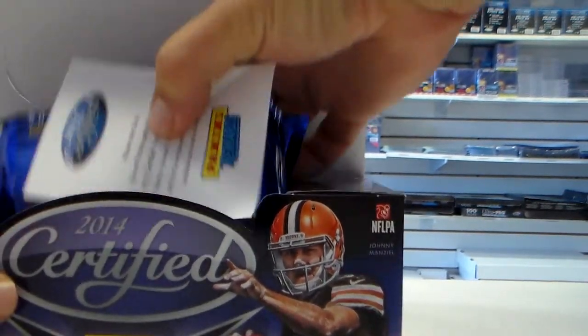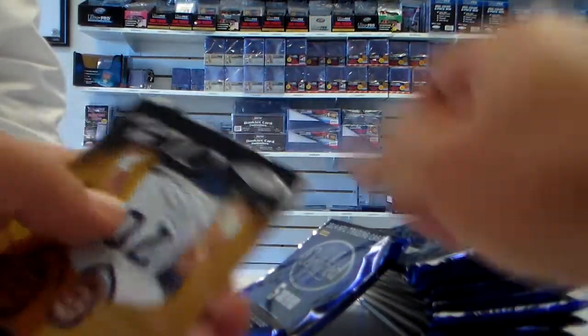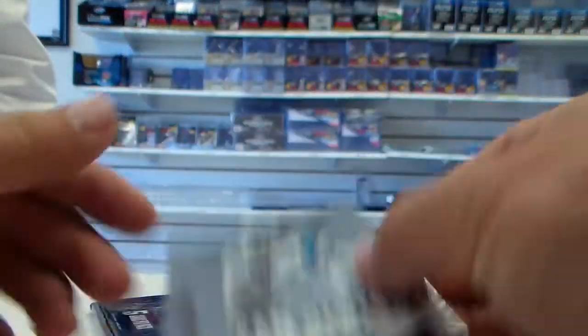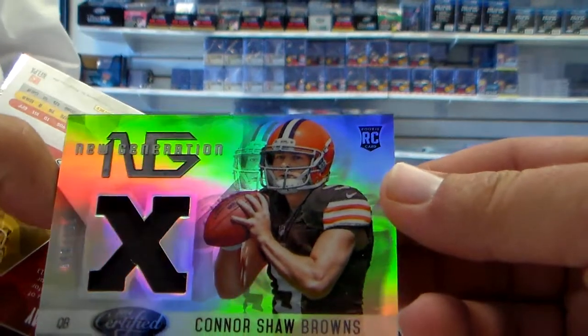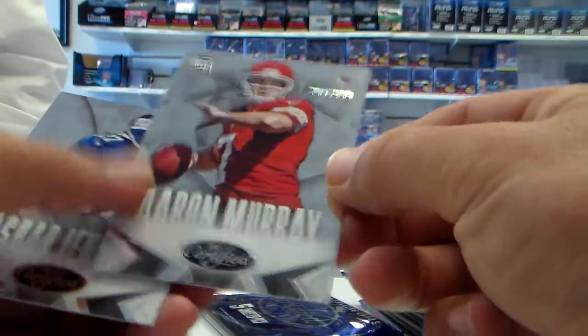First box. Please note, this is a mini one, so there might be one missing in here — sometimes that's the patch. Kendall Wright. Gold Zack Martin retro, not numbered. Cam Newton, Bernard Pierce, base. Connor Shaw jersey at 599, Browns. Aaron Murray at 999.